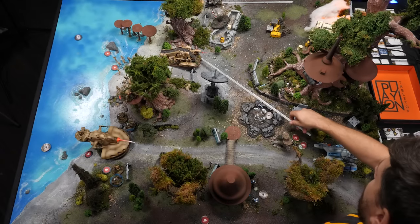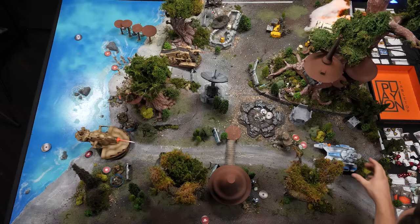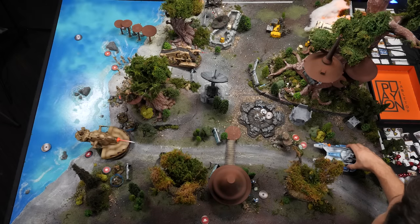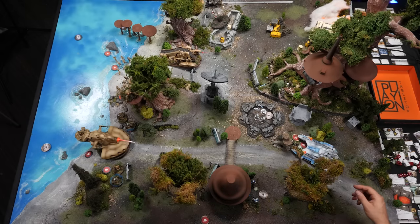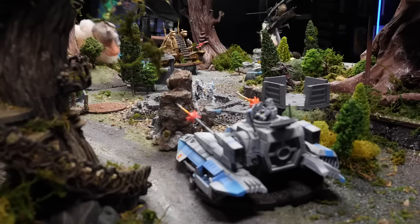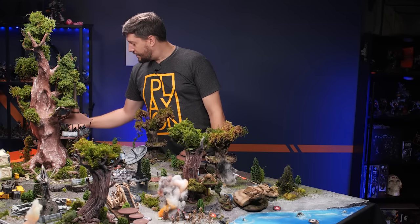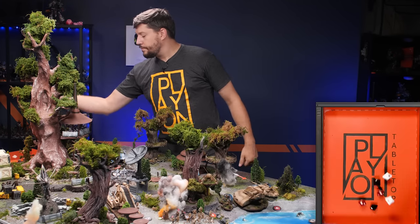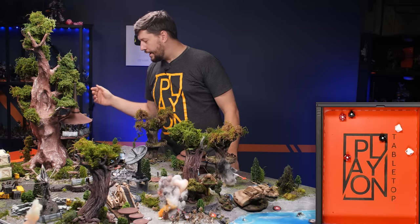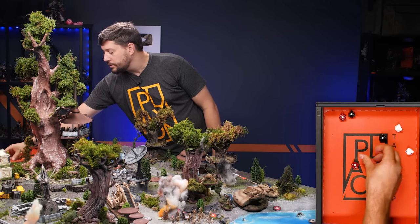I have my big tank — I don't actually have to move far. I'm going to move up and then fire its big giant guns straight into this persuader tank. Two red, two black, two white. Not bad. I have impact two, which turns two of these into criticals. However, you have armor, so you get to cancel the regular hits. Just two critical hits on you.